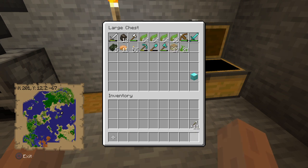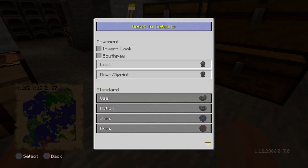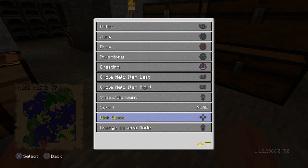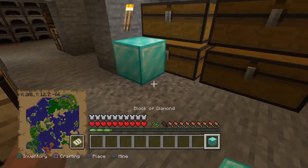First thing you want to do is go to Help and Options. I don't know if it works on Xbox, but I know it does work on PS. Go to Help and Options, then Controls, scroll down until you see Pick Block, and change Pick Block to the Up button on the D-pad. Then you're settled.